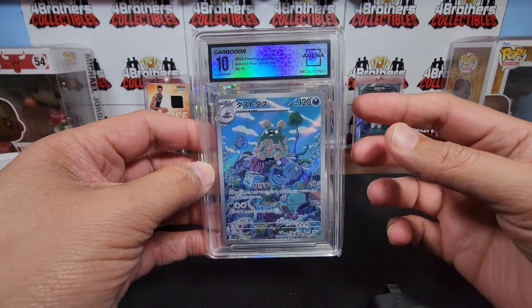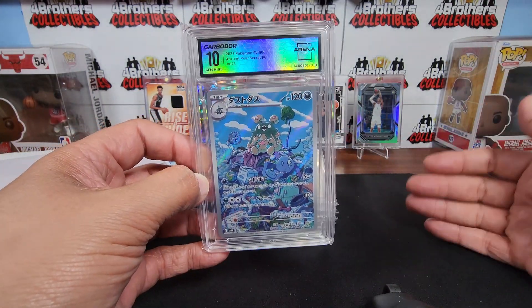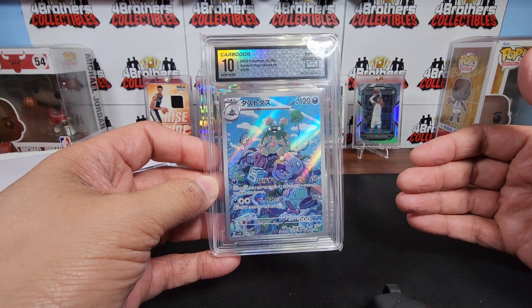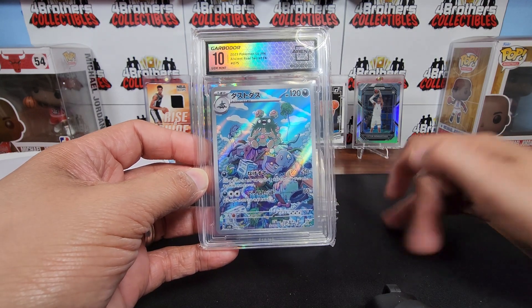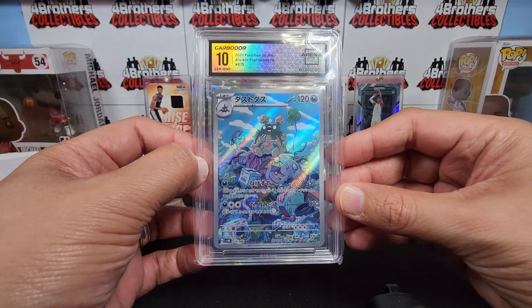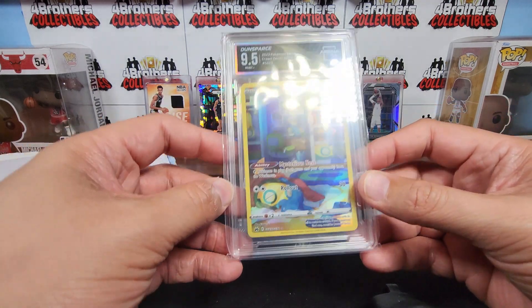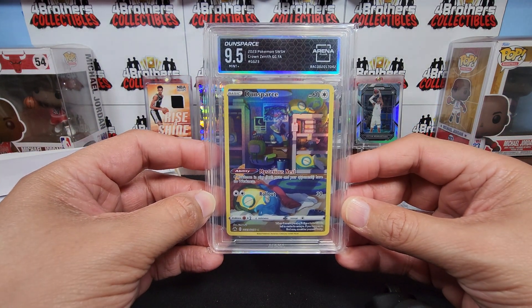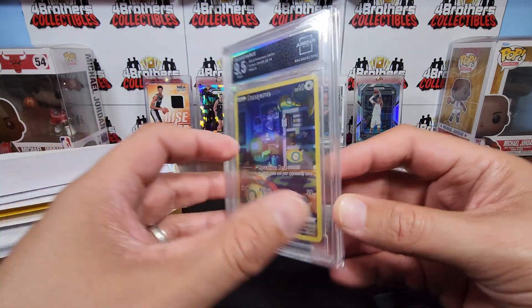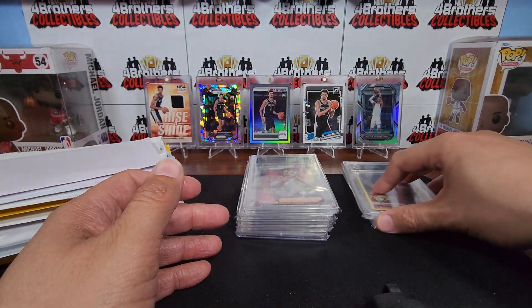We haven't done much grading but I'm just getting started — what I'm really interested in is grading my PC stuff just for collection sake, to keep it safe. I'm still not sure if I'll use Arena Club or somewhere else. Our next card is Dunsparce from 2023 Pokémon Sword and Shield Crown Zenith, the Galarian Gallery Full Art, which came in at a 9.5.